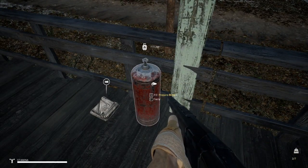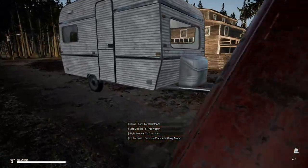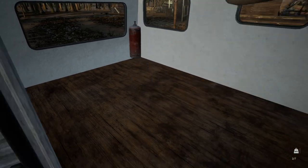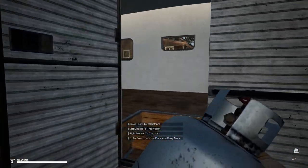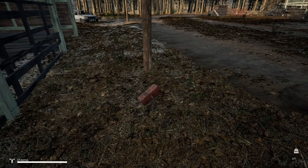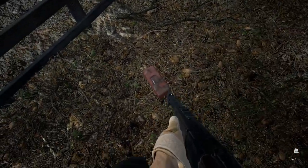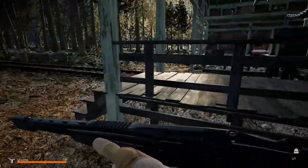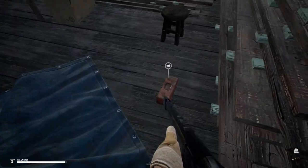We can finally take all these gas bottles — just open the back door and throw them inside. Like so, stay over there — nice. I didn't want to carry these components. What else can we take over here? We do have some more components.